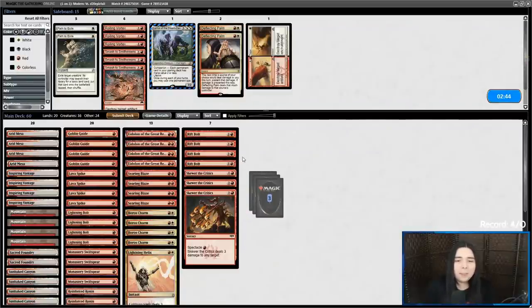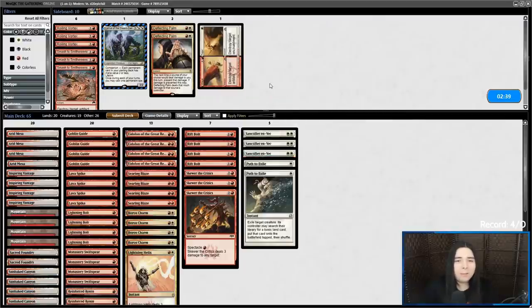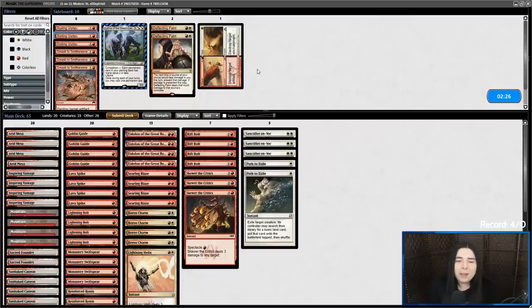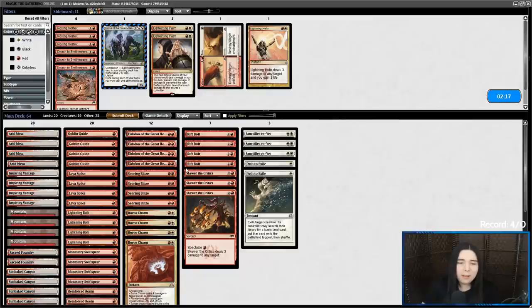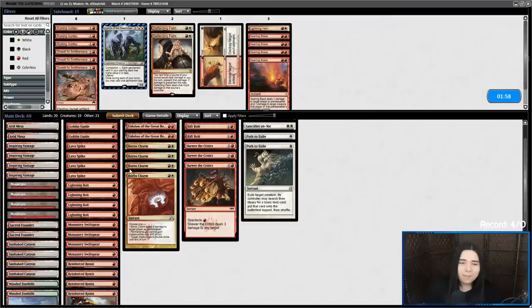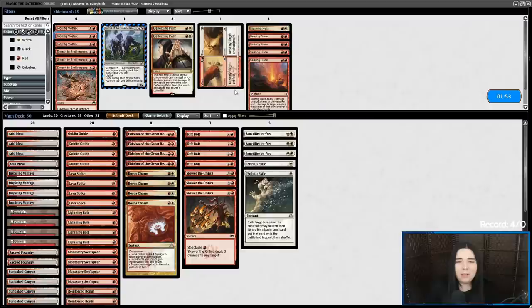Sanctifier en-Vec coming in. Do I also bring in Path, just in case I don't draw Sanctifier and they manage to get an Archon? Probably. I'm not going to bring in Deflecting Palm — if Archon's hitting us, we're losing anyway. Roiling Vortex can stop the life gain from the Archon, and that might be clutch. We're going to take out Lightning Helix and Searing Blaze. Roiling Vortex is a maybe, a real big maybe. Let's just submit — I feel like it's too slow because they're a pretty fast reanimator deck. They're going to get their Archon by like turn three or four.